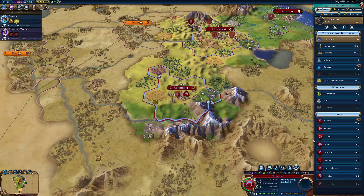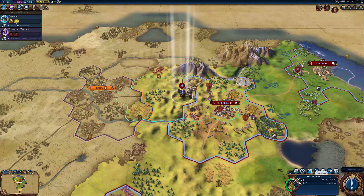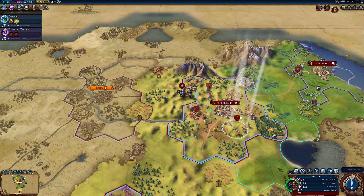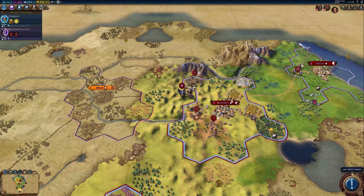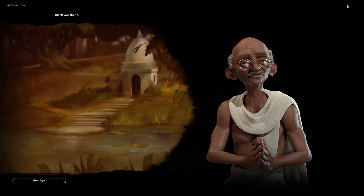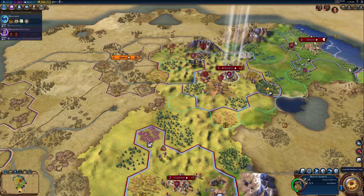Looks like the builder just finished down here. Let's build an archer down here. Move the builder over to the diamonds. We're gonna slowly make our advance - we're gonna wait for at least a couple more heavy chariots. We're gonna try to make peace with Gandhi - see if he'll accept it. Cool, so now we only have one nation to have to worry about. We'll do a made peace with Gandhi - hopefully he doesn't declare war on us again.